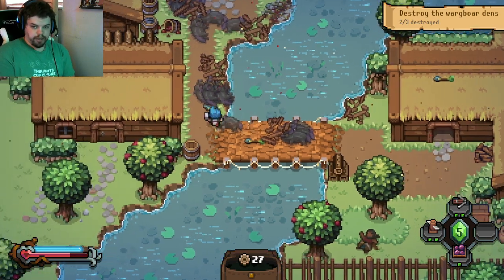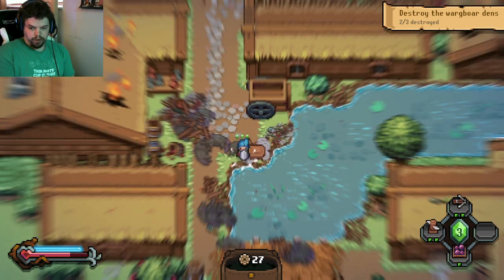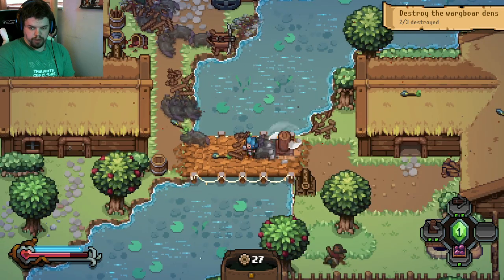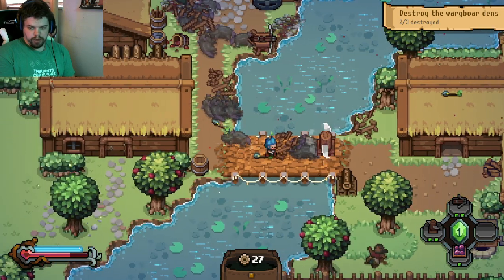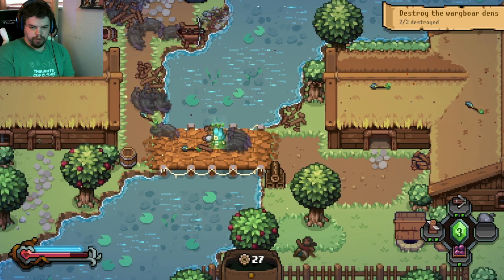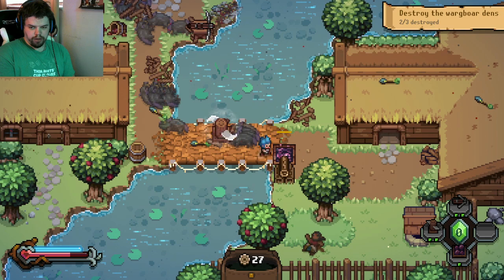Welcome back guys, this is how to get through the first area bridge. I like to throw down a little gun right here, and then follow up with a little blade right here, and maybe a tar pit like right here.